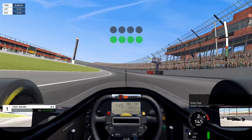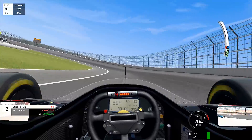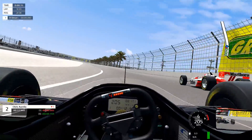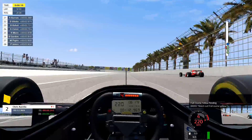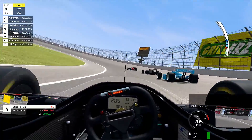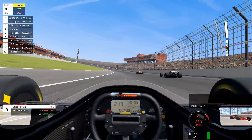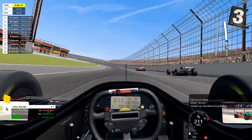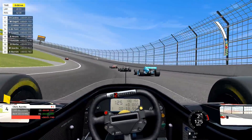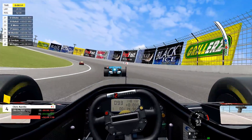Rolling start here — no formation lap, just straight to it. There's an immediate move to the outside. Full course yellow — it's going to be a safety car. I lost three positions there at the start. Typically, if I'm honest, there is a lot of lap one carnage with this track, so I'm not at all surprised. We're at P4 now.